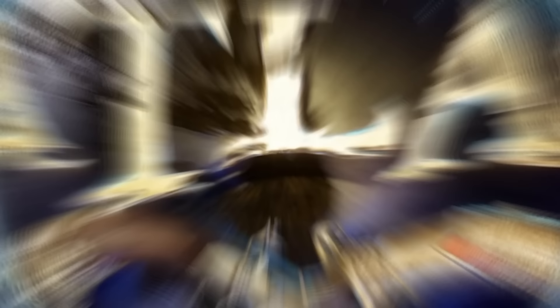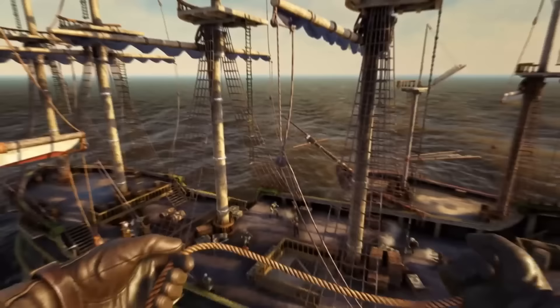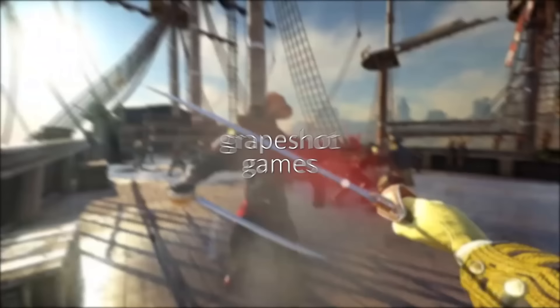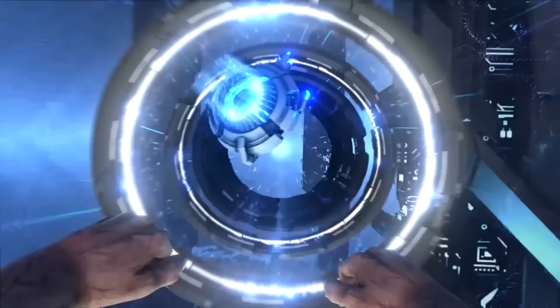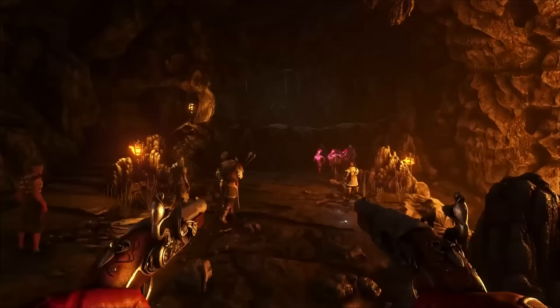At number two is Atlas. Remember this one? Atlas came out big and fell flat on its face. It's still got a core group of players keeping it afloat and the developers haven't given up on it, but to say this game didn't live up to the promises of the trailer would be a huge understatement. When we first saw the trailer, we were completely amazed — huge cities filled with life, beautiful seaside vistas, massive sea battles, all in a living massively multiplayer online world. There was adventure and exploration; it looked like anything could happen. The developer, Grapeshot Games, has a history of over-promising and under-delivering, especially with Ark Survival Evolved expansions, but their promises for that game are nothing compared to what is shown here.